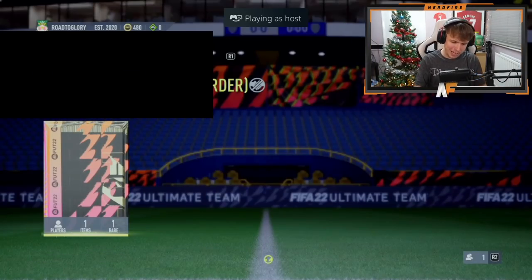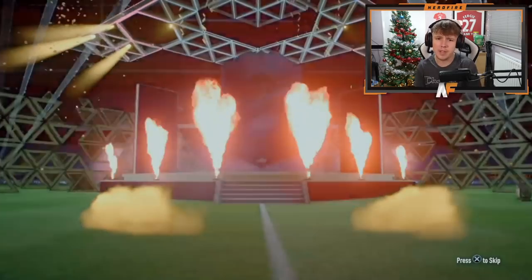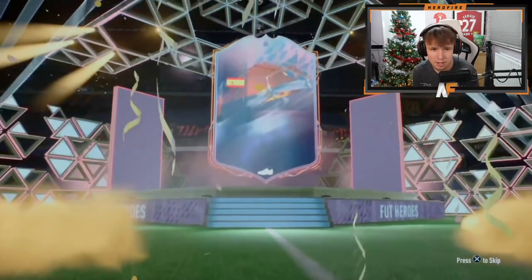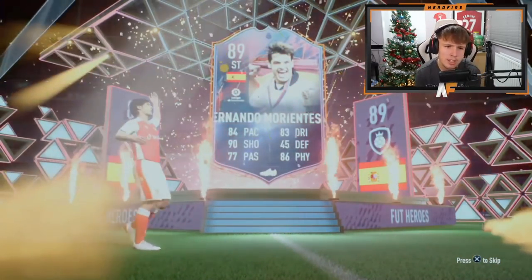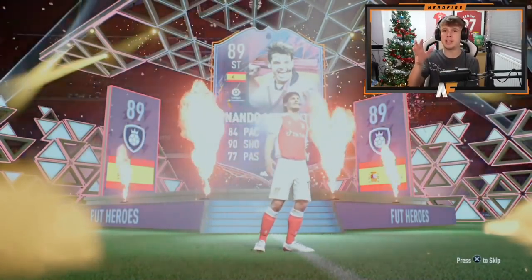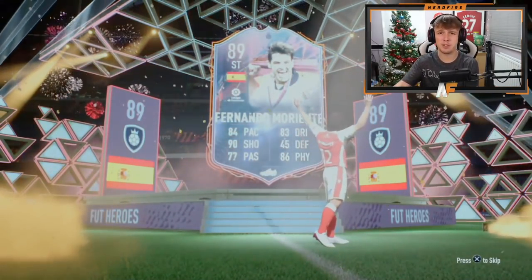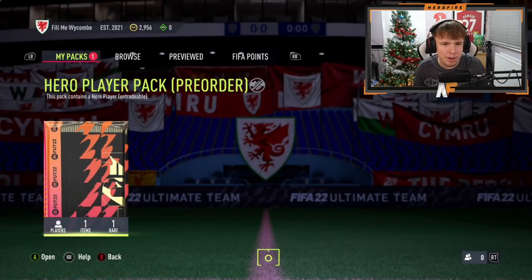Ben Wills is here — number nine. We still haven't seen a major pull from the top three. We've seen a Joe Cole and a Robbie Keane — not bad — but we want to see a big one. That is not a big one. I think this is the third time we've seen Morientes. He's not the worst, at least it's not a Campos.